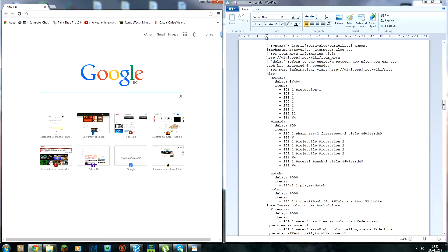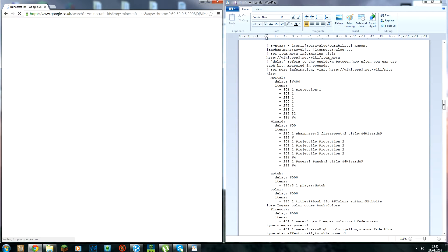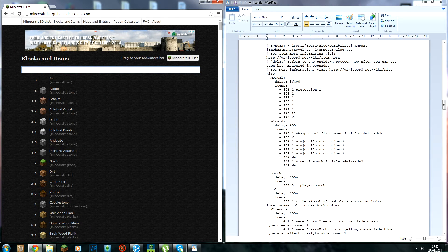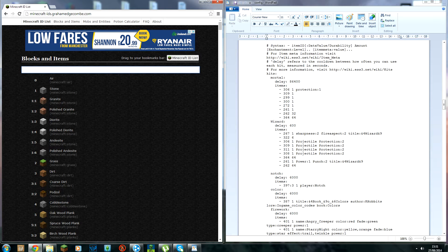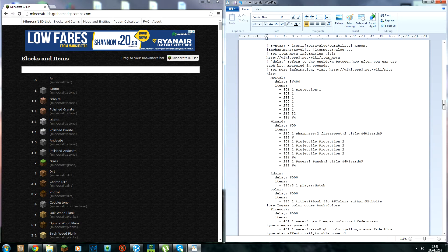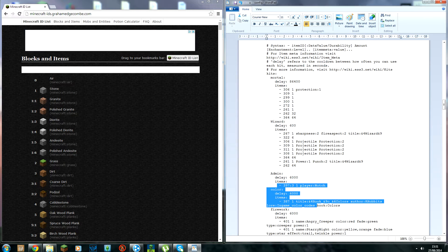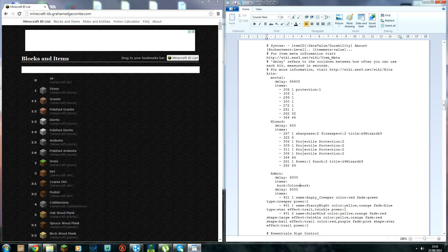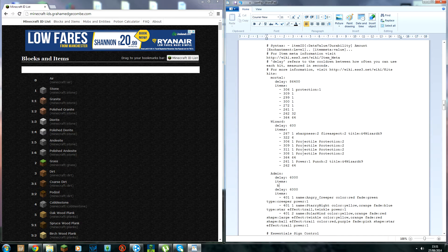Go to the Minecraft ID list — I'll put a link in the description. You can search for block or item names to get their IDs. You'll get something like this. Rename your kit — this one is going to be called kit admin. Remove any default stuff you don't want.